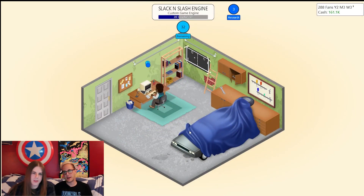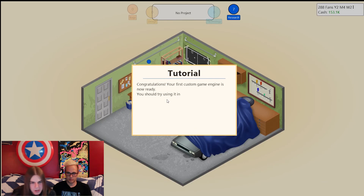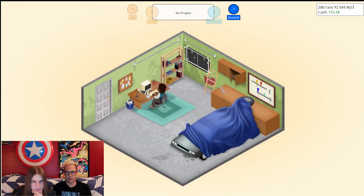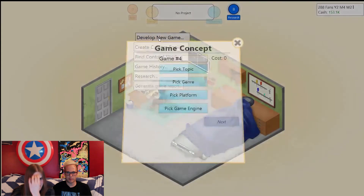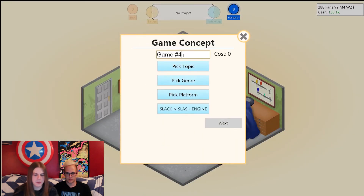Let's think of a name. The Legend of Ragnar — Ragnar the Wanderer. The engine is complete — the Slack and Slash engine is done. Congratulations, we will use it in our next game. Develop a new game: Legend of Ragnar. Two R's because it's more Viking.